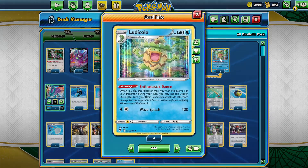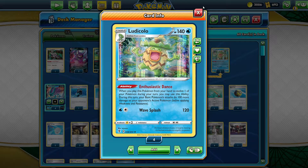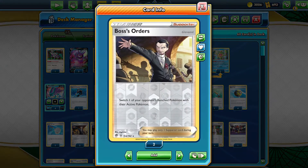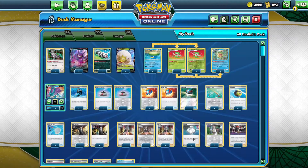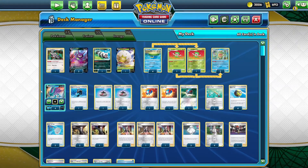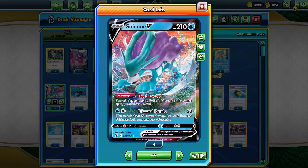We run Scoop Up Nets for when we play Ludicolo, which only lasts for one turn — we can Scoop Up Net it back up and play it again. We run Bosses to switch our opponent's Pokemon, Marnie for more draw support, and Melanie, which is an amazing card — basically like a Water Welder. Attach a Water Energy from your discard pile to one of your Pokemon V, and if you do draw three cards. We can quickly get a Suicune set up, possibly turn one or right after another Suicune is knocked out.